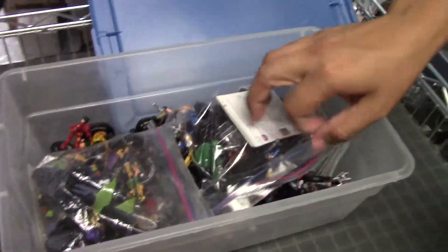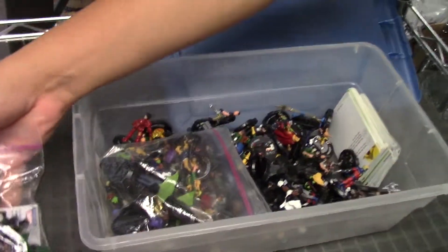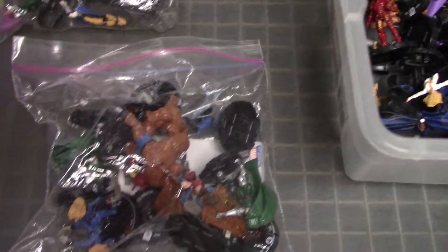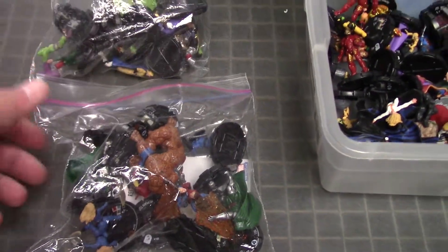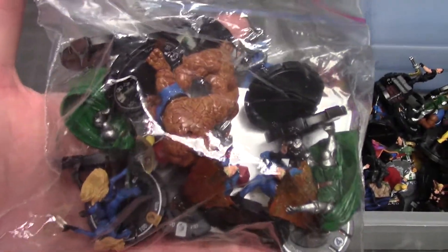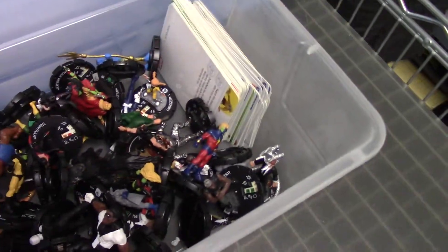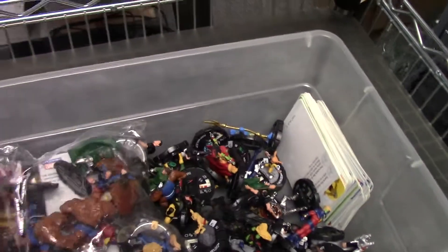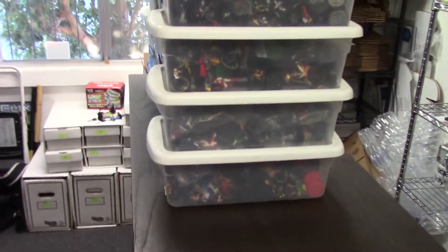Then we've got Secret Invasion — this one snuck in here. But this is actually Fantastic Force, which just came out. These are the super rares right here, and then there's the starter and the LEs. Obviously with the new set coming out these have had renewed interest. You can see there's a Molloid right there — those are still big. It got mixed in just because it's the same size base.